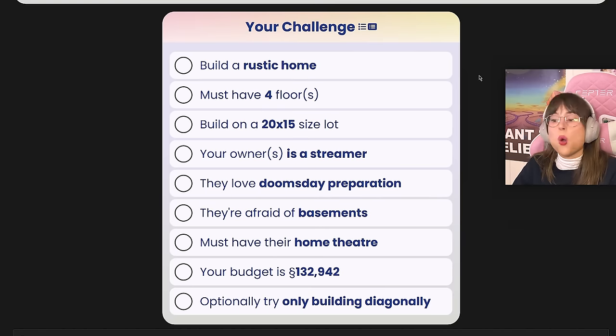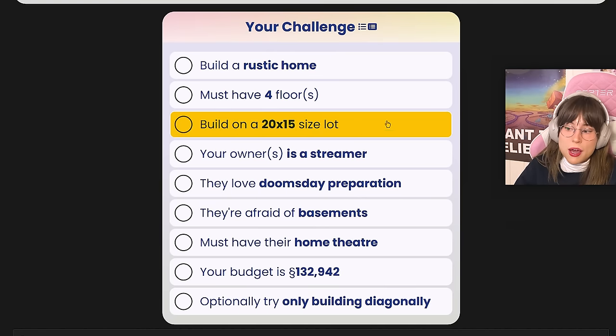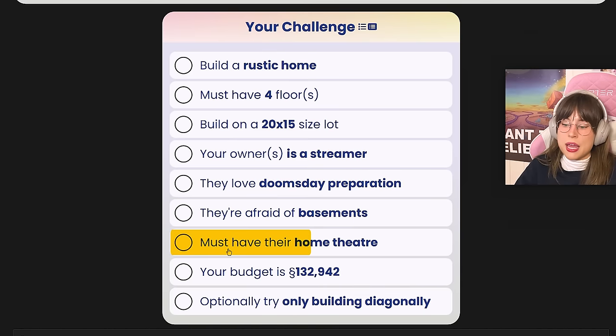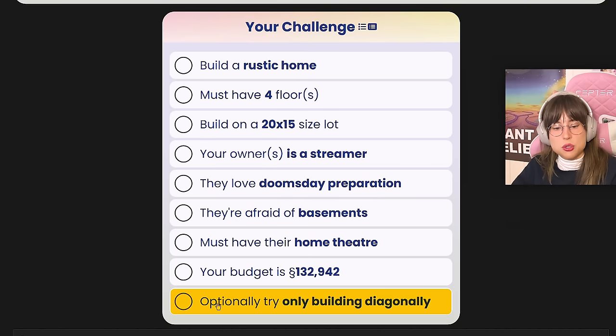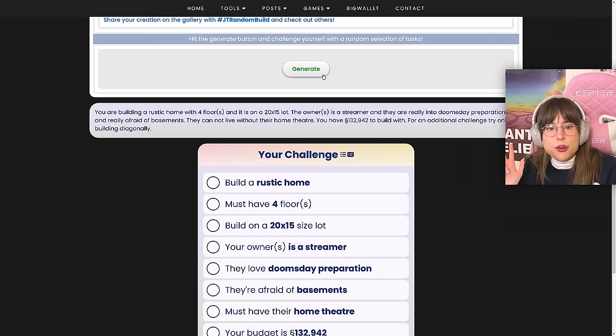For this challenge you get a little list of things you need to include in your build: what type of house it is, how many floors, the size of the lot, who the owner is, what they love, what they're afraid of, a thing they must have, the budget, and an optional item you can include. So I'm going to press the generator button three times, and whatever I get on that third try, I have to do — no exceptions.